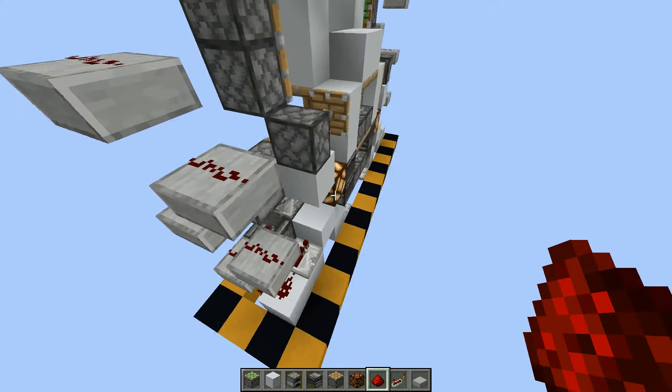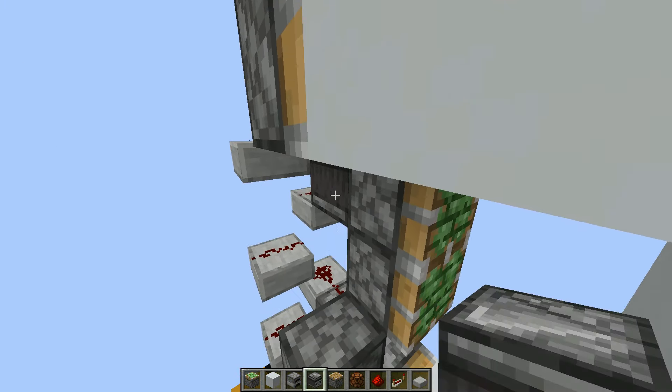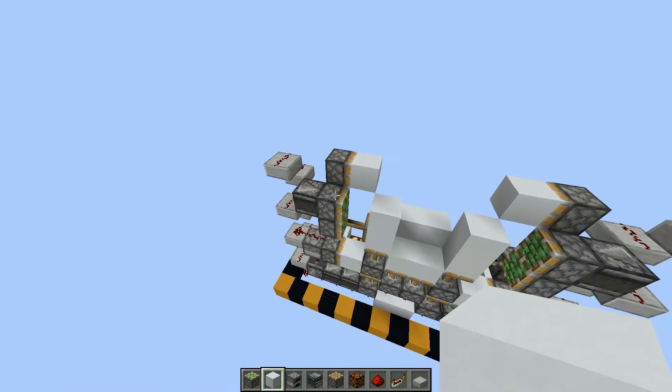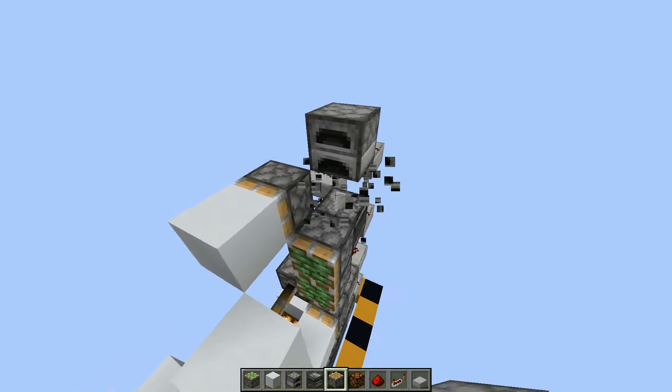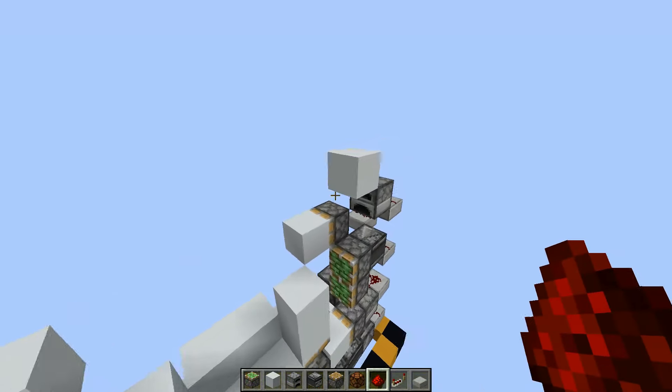Most of this build is symmetrical, just so you know. An observer here on both sides, and then two furnaces, and a block up like this. Put redstone dust on top.